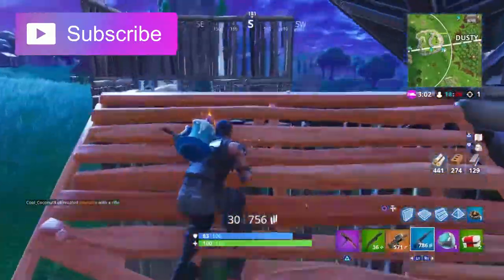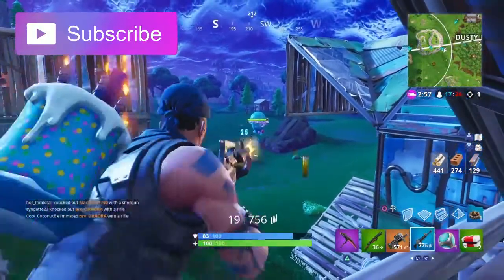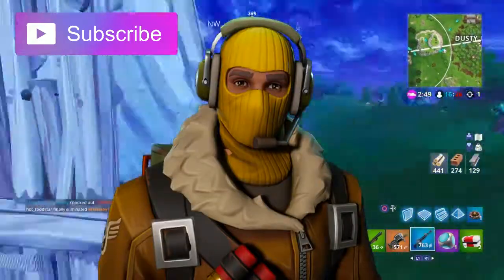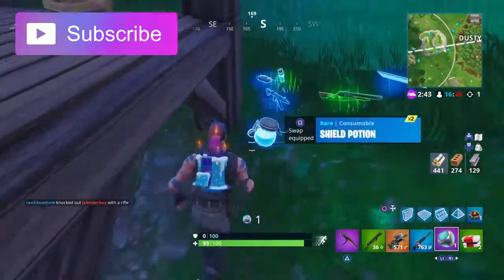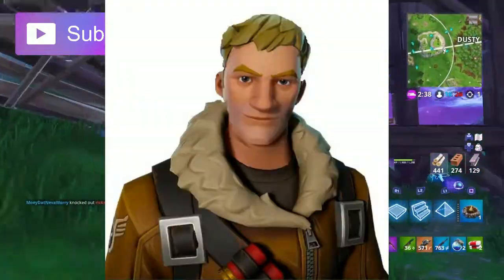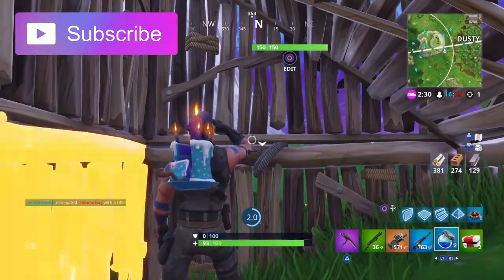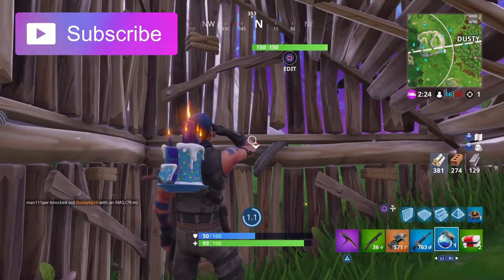At the 8th spot we have the Raptor. The yellow just makes this skin stand out to me. I also like how another person — most likely a default skin — is inside this Raptor costume. I don't know why, but I just like the skin and it deserves my eighth spot. It's an item shop skin and will cost 2000 V-bucks because it's legendary.